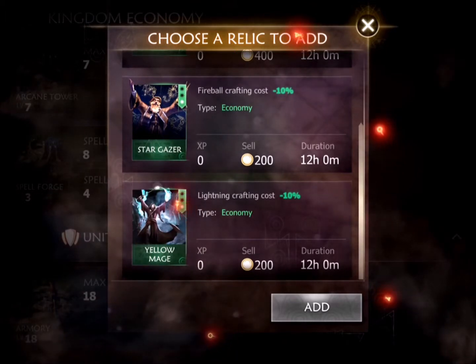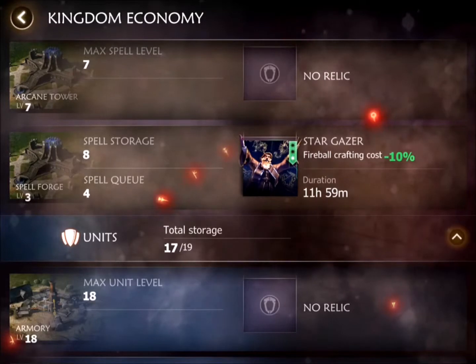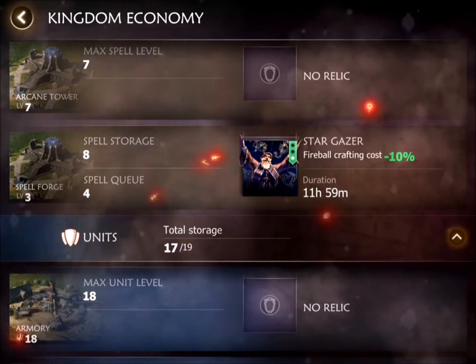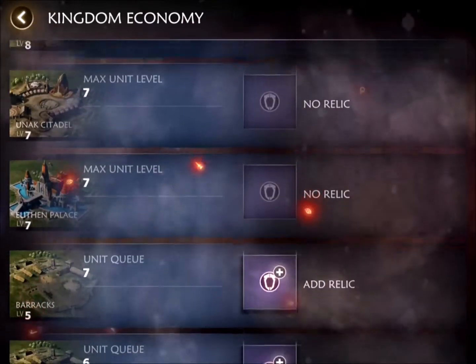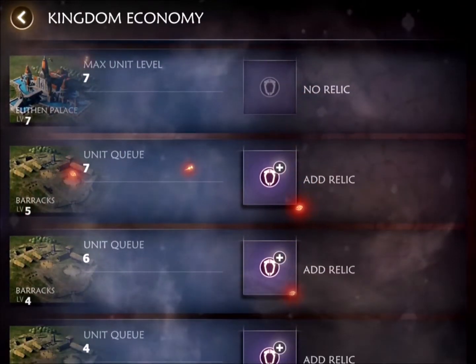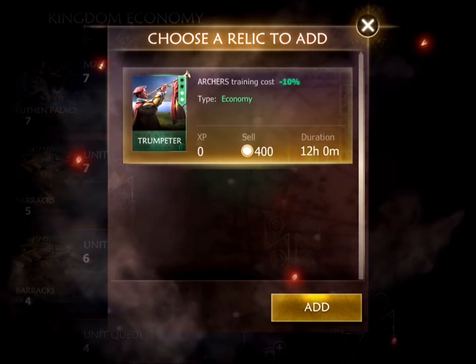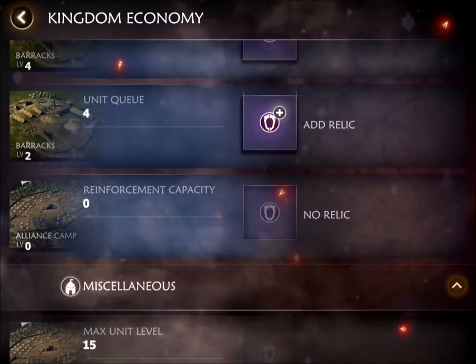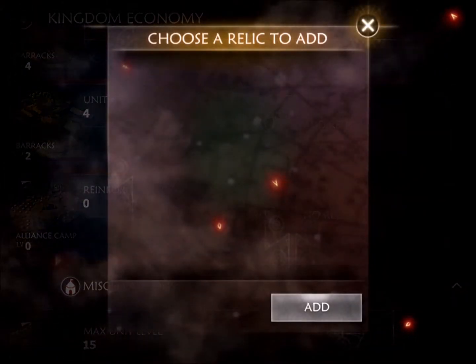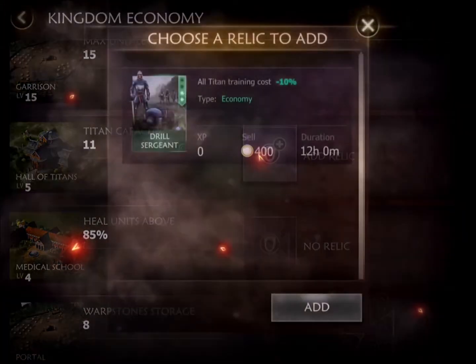This is going to be for crafting costs. And when I create my new spells, you can see I just got a fireball crafting cost — 10% speed boost for the next 12 hours. There are just some really neat things here. You can see this is for your barracks, for your units. You can actually get a boost for your archers in that one. Here's another barracks boost.